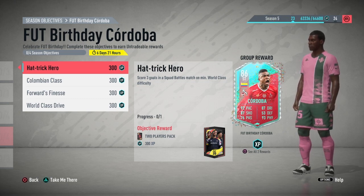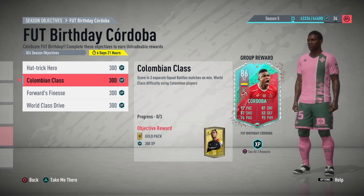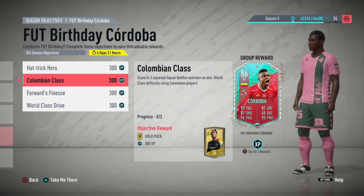So, Hattrick Haybro - score three goals in a squad battle match on minimum world class difficulty. Simple, easy - you can do that in one game. Colombian Class - score in three separate squad battle matches on minimum world class difficulty using Colombian players. You get a gold pack for that. Really simple.